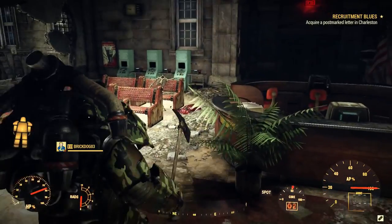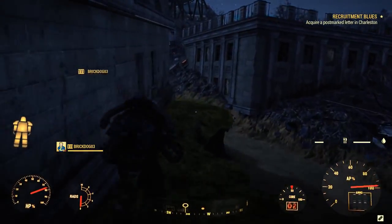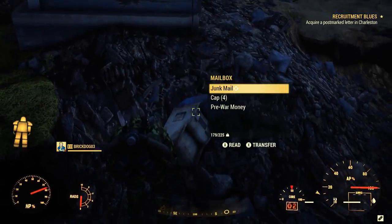Now we're waiting for our ticket to be called — and there it is. Now we can speak to the robot again. Every now and then you will get a pushy customer trying to cut in line ahead of you, so just ask them politely to go to the end of the line. Once the DMV bot has finished, you'll notice that your quest is updated again. It'll now say: acquire a postmark letter in Charleston. This location is not too far away, but it is kind of hard to find.